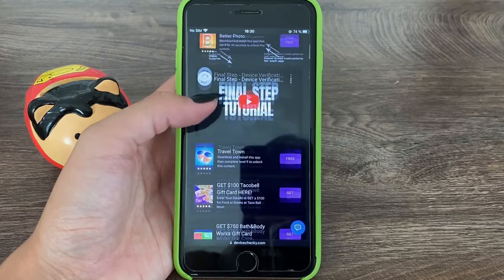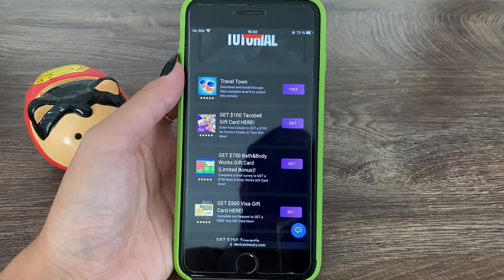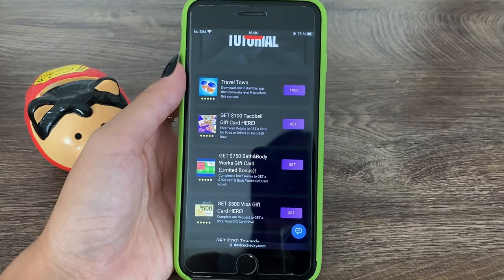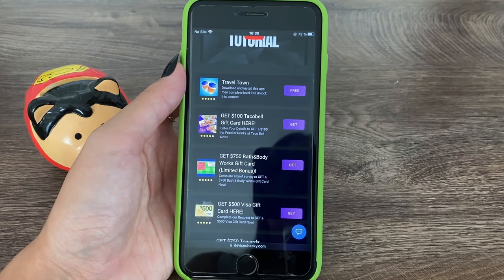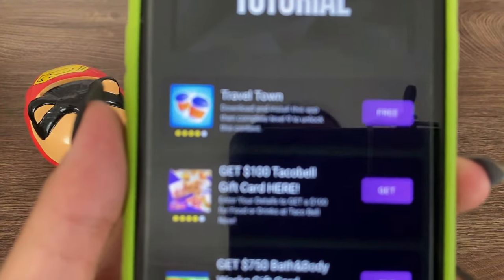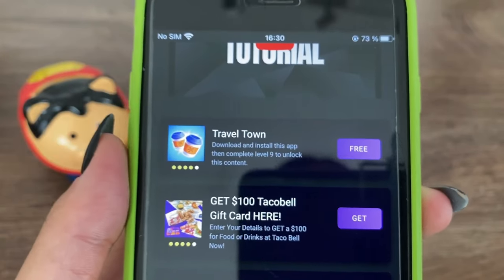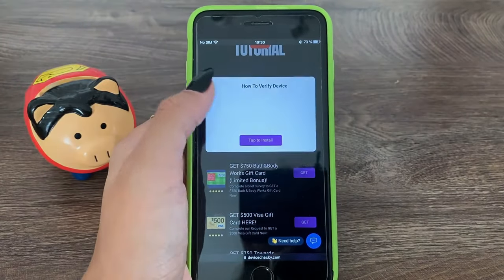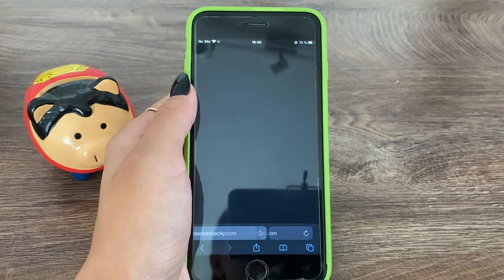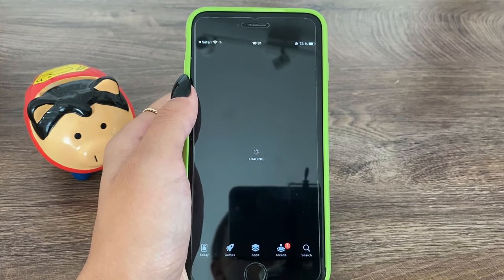You need to either download two apps or complete two surveys from the list. If you choose surveys, just answer a few questions and you're done. If you choose apps, they're all from official publishers and completely free to download. For example, for Travel Town: download and install the app, then complete level nine. Tap the app, tap to install, and you'll be redirected to your official App Store or Google Play Store to get the app, then complete level nine.